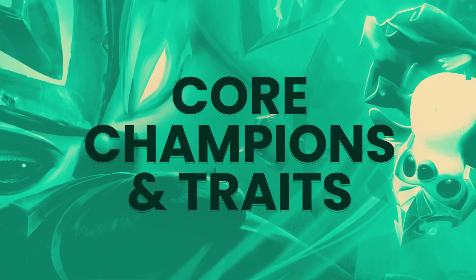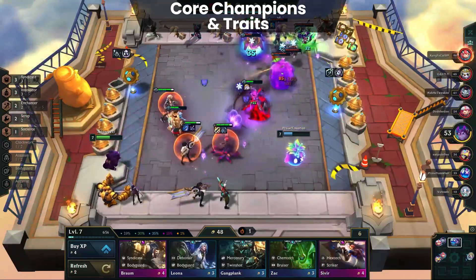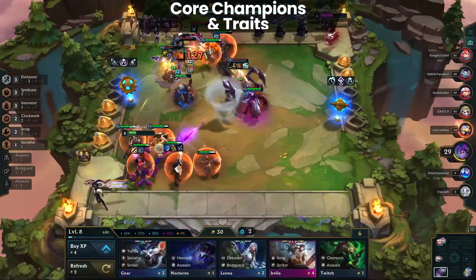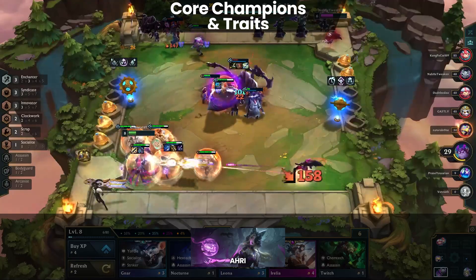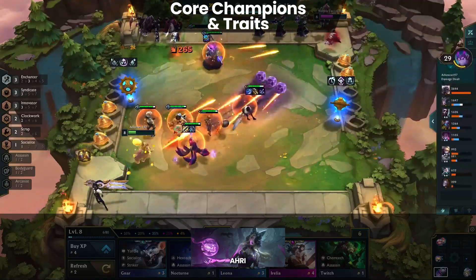Starting off, let's cover the core champions and traits for Ahri carry. There's a number of playable variations, but to simplify them we'll focus on the main three: Syndicate, Debonair, and Arcanist. Regardless of what variation you're playing, the carry is always going to be Ahri. Depending on the composition there are plenty of secondary damage dealers, but the star of the show is always Ahri, so be sure to prioritize finding her at level 7 and 8 with good items.